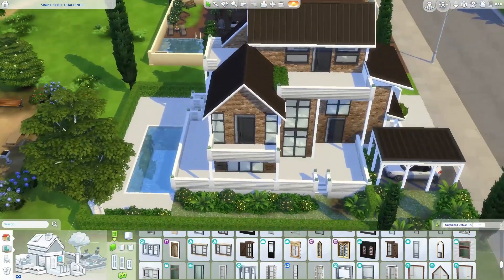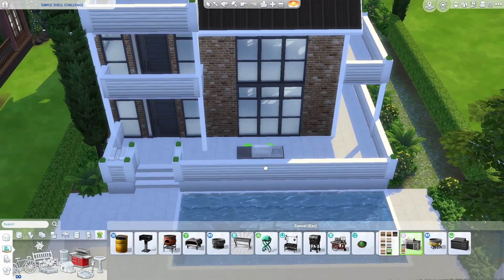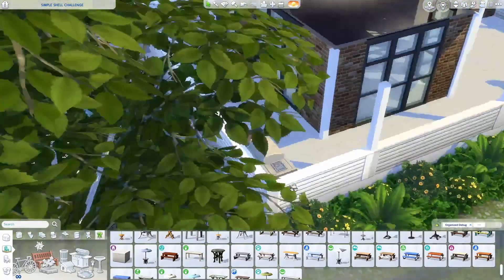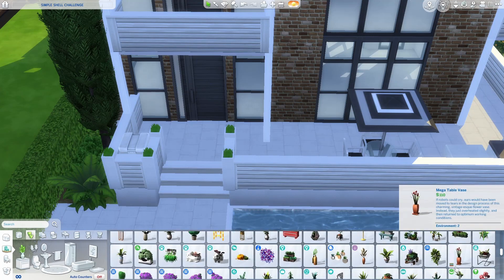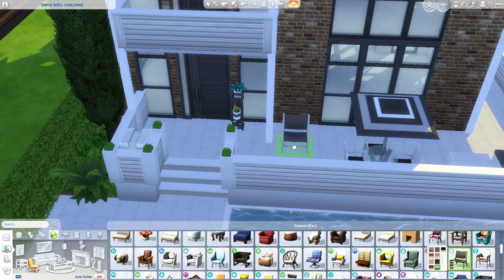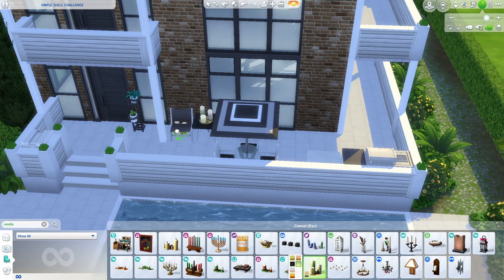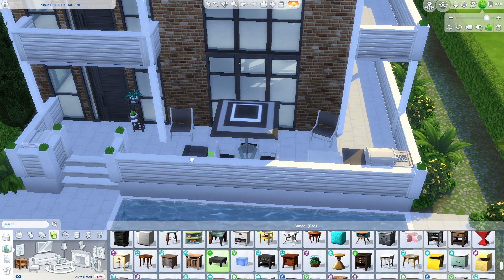I'm working on the exterior decoration now - all the porches and stuff. I didn't go overboard: just a bit of seating, a barbecue area, pool area. And there's a garden area up the top because the top floor is actually just a fully kitted out hobby room. It's got a couple of hobby things up there, space for sitting around by the fire, and outside there's a little garden area I created up on the top floor as well.